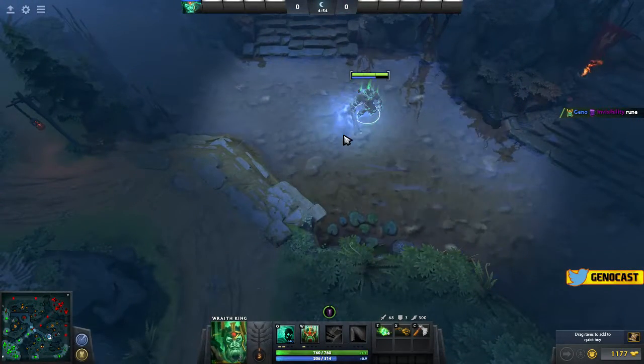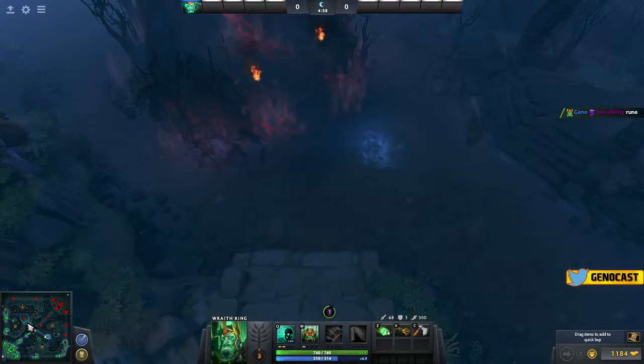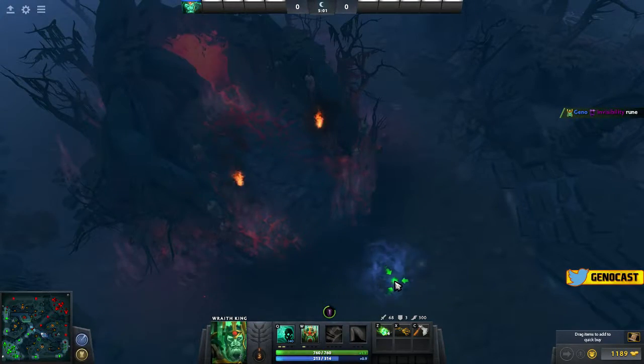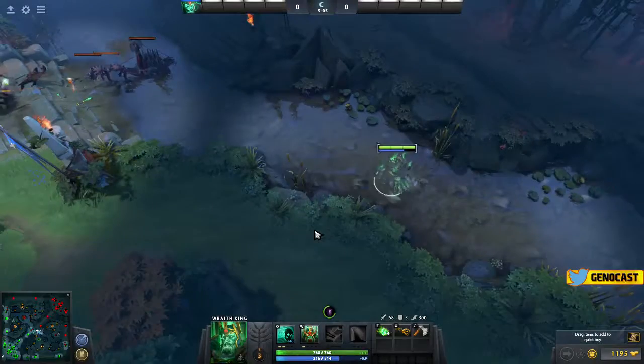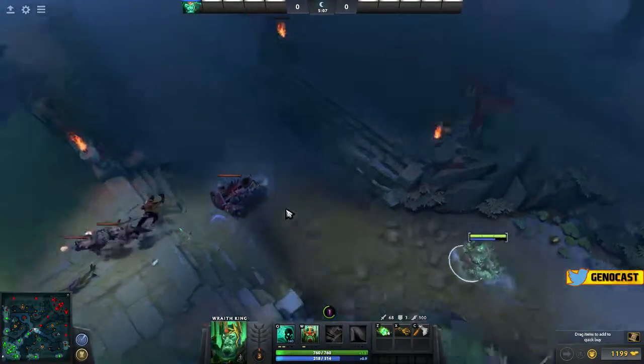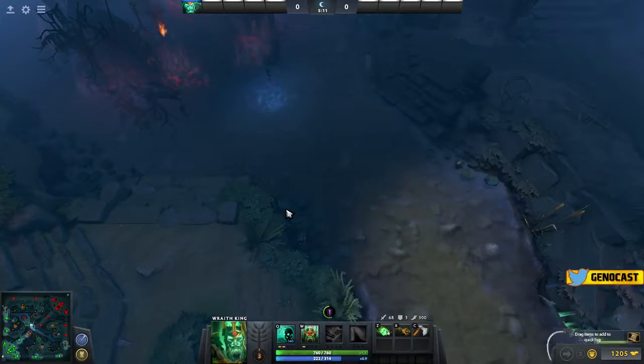Envisory's still here. So bounty runes are in the jungle now, and I guess the other runes are here. I'm just walking around the map to look at the UI so you guys can see it. In the start menu you can actually pick your items.